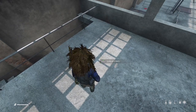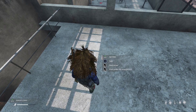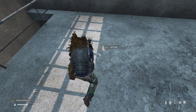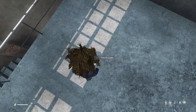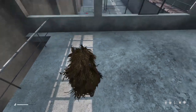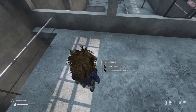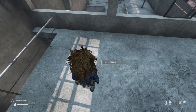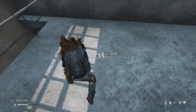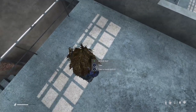With six burlap strips and three fishing nets you can craft a ghillie cloak. To look and feel like a total pro, combine 10 burlap strips with four fishing nets — this will allow you to craft the famous ghillie suit that everyone is after.